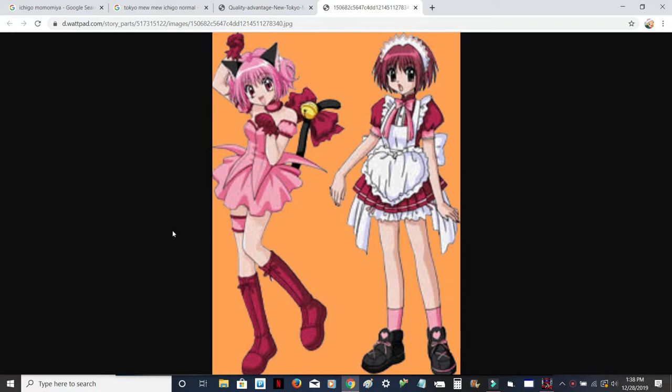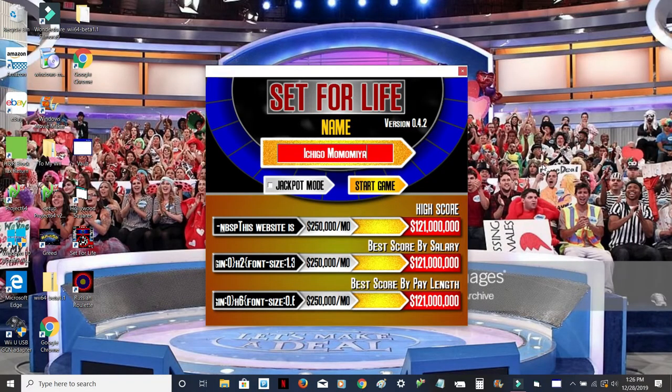Here's where things get funny. In the manga, her hair color in normal human form is the same color as her Mew Mew form, while in the anime they changed it to a reddish color, which is kind of a unique and odd choice if you think about it. Now that you've got an idea of what she looks like, let's get back to the game.